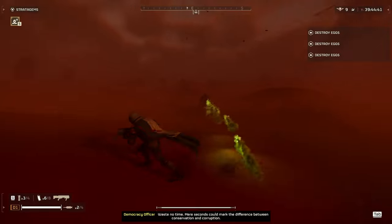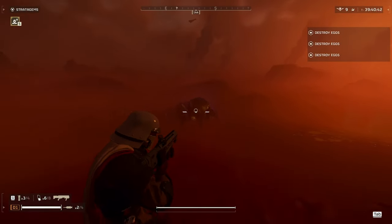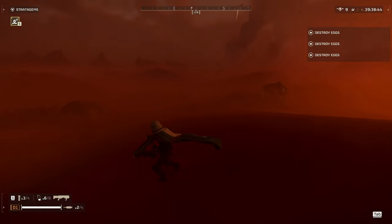Next up we have the brood commander. It takes a lot of explosive damage from the plasma rounds but it does deflect on the armor on the front.